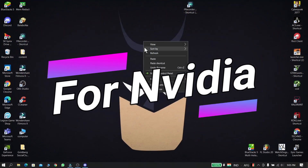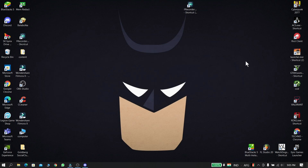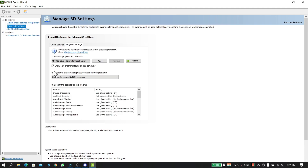This step is only for NVIDIA Graphics Card owners. Go to the NVIDIA Control Panel. Select Manage Settings and then go to Program Settings. Now add your screen recorder and set the recommended settings from this video.